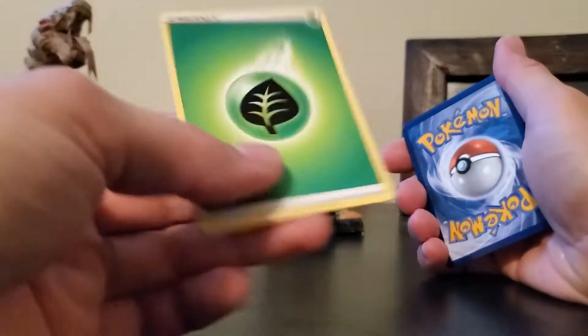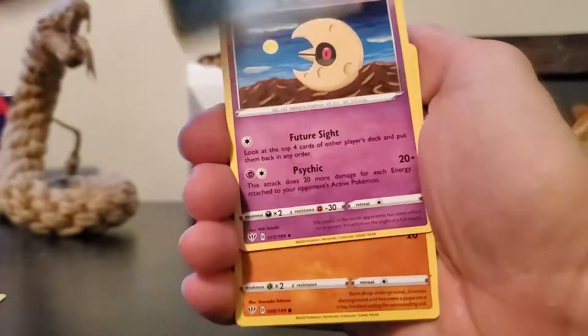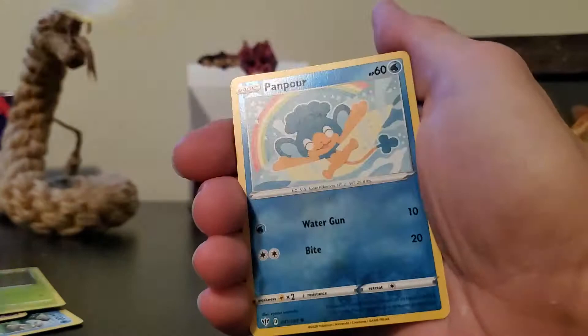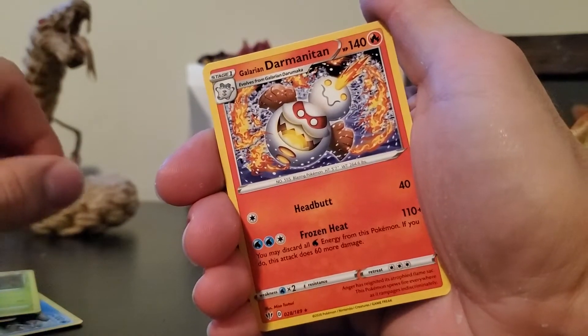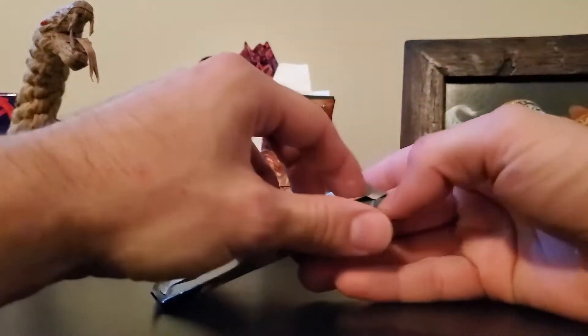Alright, on to the next one. Got the code card, one-two-three to the front, tossing the grass energy. Another Rose up front, we've got Simipour, Lunatone, Larvitar, Nickit, Munna, Snubbull, Meltan, Phanpy as the reverse, and a regular Galarian Darmanitan as the rare.